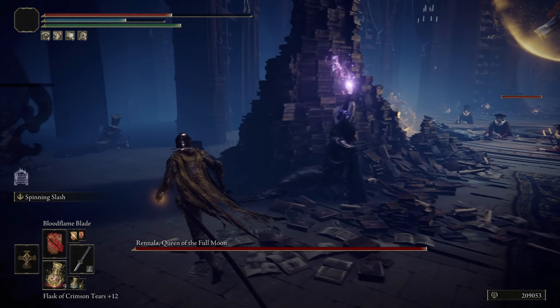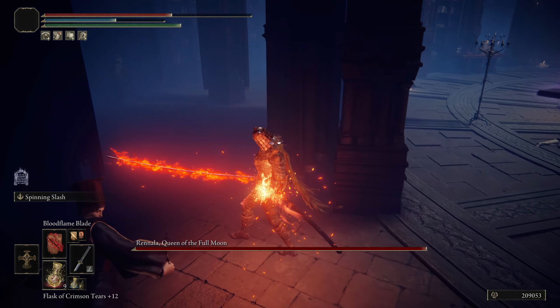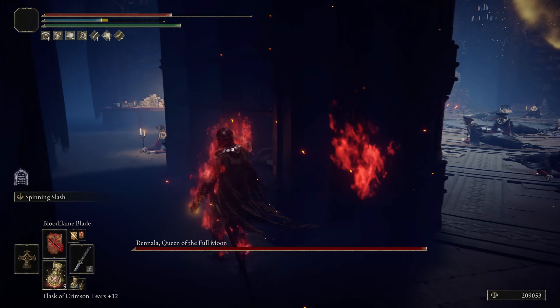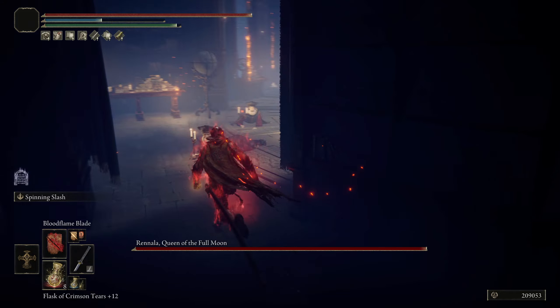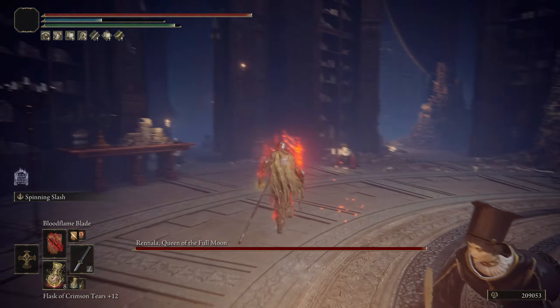Hello everyone. In this video I'll be showing you how to easily beat Rennala, Queen of the Full Moon in Elden Ring. Now this is the second Shardbearer that we're going to be fighting. I recommend using Bloodflame Blade as well as Flame Grand Me Strength. These are two spells that can do crazy amounts of damage for your build.